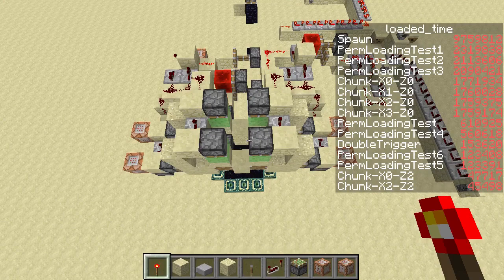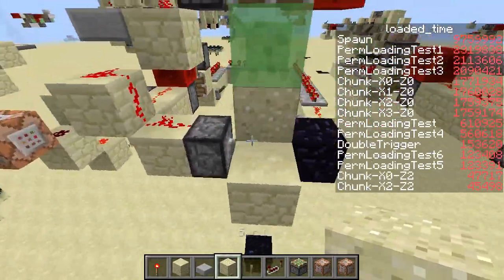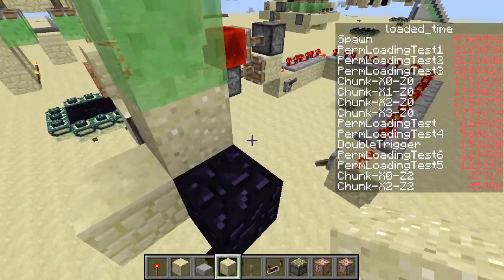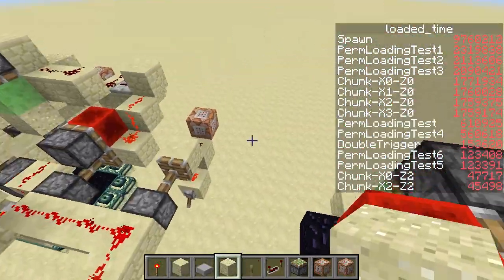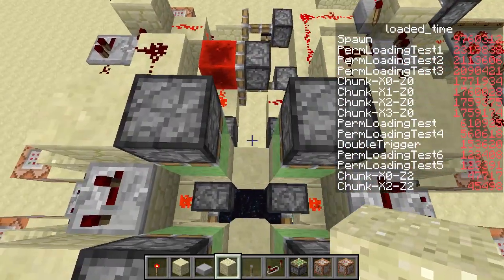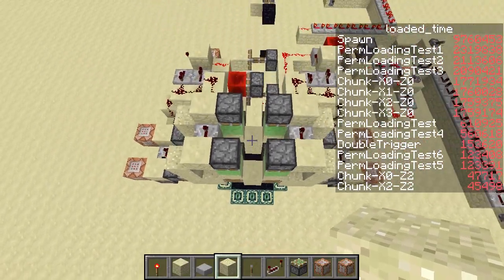I did some research with this particular setup where you basically hold the sand up, then release it with a piston below and then push it down as quickly as possible. In order to trigger the duplication glitch, it seems to be necessary to wait — 8 game ticks seems to be the minimum. If you find a way to reduce that, please inform me and make a video; it would be very useful. I can't explain why, but it would have a decent impact on the build.